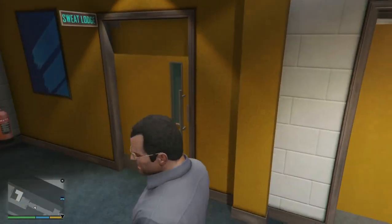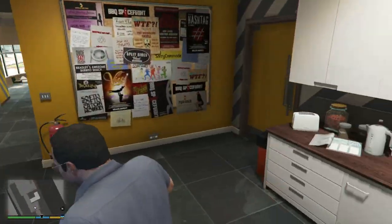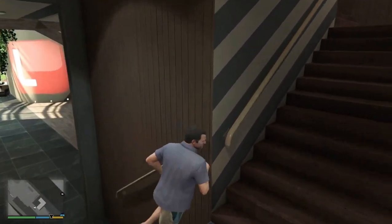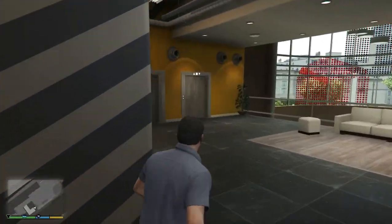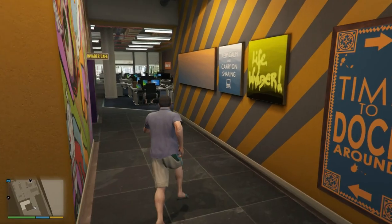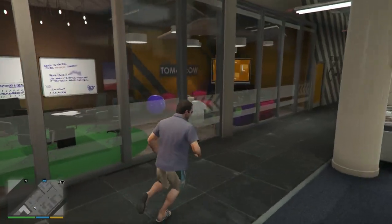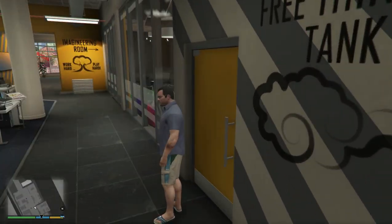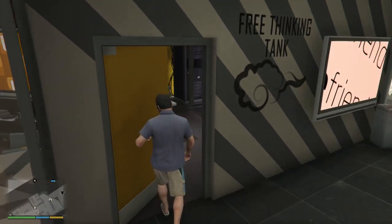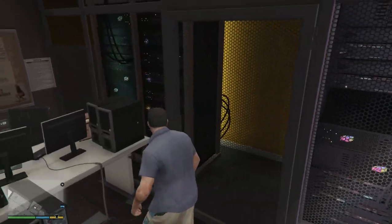So that one probably can't be opened, but most of these can — you go through here and then head up here to where you complete one of the first ever missions. Now you can probably not head into many of the rooms in the Life Invader offices, only the ones you accessed, plus that tiny little storage room down there. But you can go in here — this is the one where you plant the bomb.